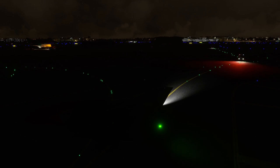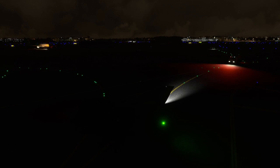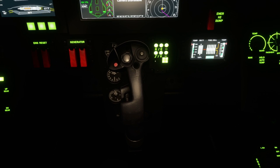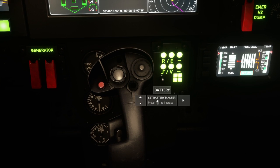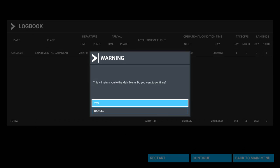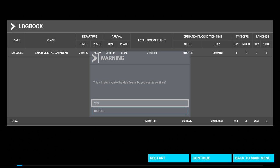Landing at Lisbon, I taxi off but get met by a truck. I switch everything off to get the logbook entry — there's always one thing that needs to be off to convince the simulator the plane is shut down. Logbook entry: 1 hour and 26 minutes from Edwards to LPPT. It could probably go a little further, but the tanks were nearly empty, so around 5,000 nautical miles seems to be the range. Thanks for watching — if you enjoyed this, please press like, leave comments or suggestions below, and I'll see you next time.